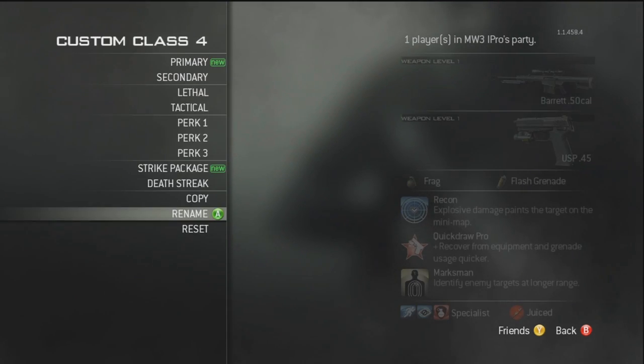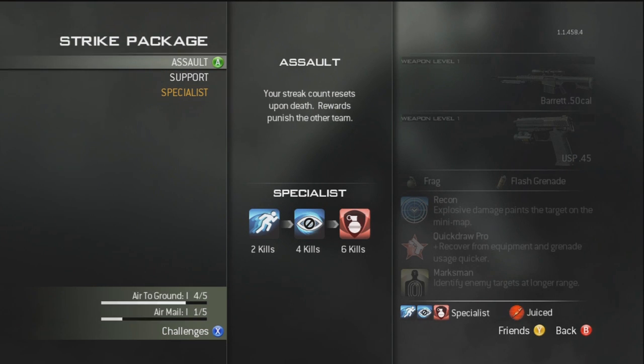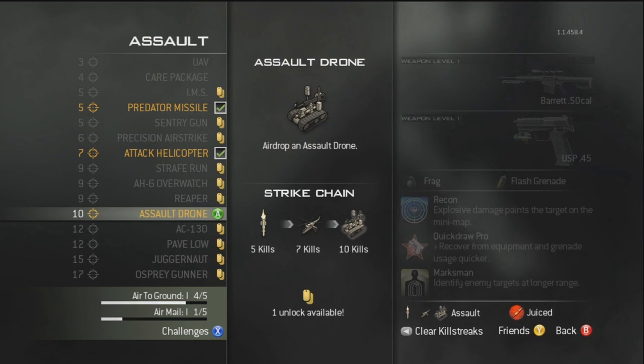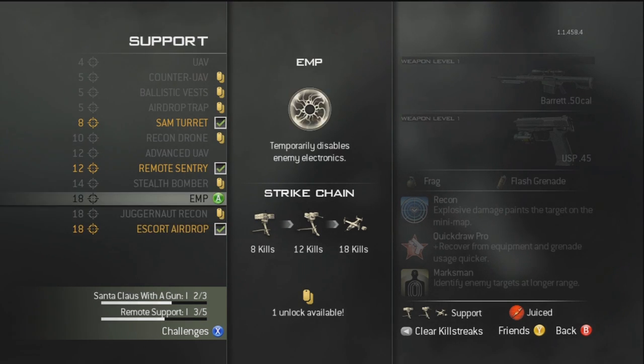First off, I'm going to start with the Strike Packages. These are very useful and every class has its own strike package — you do not stick with the same one through the entire game. The first one is Assault. This is for the tryhards: you go and get kills, you die, you lose your killstreak, just like MW2.